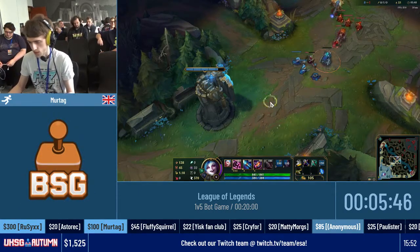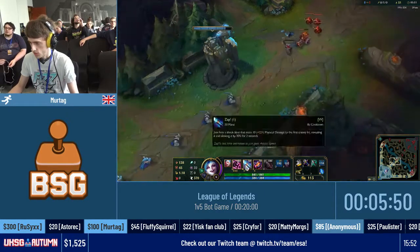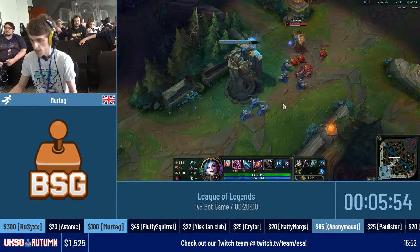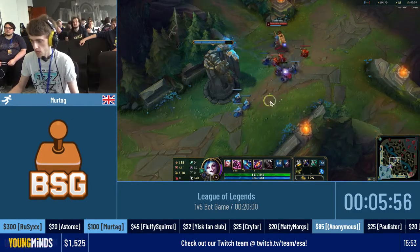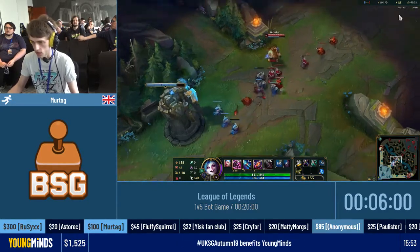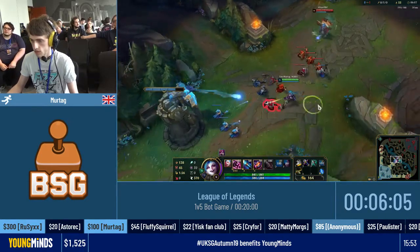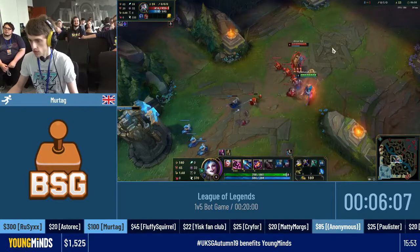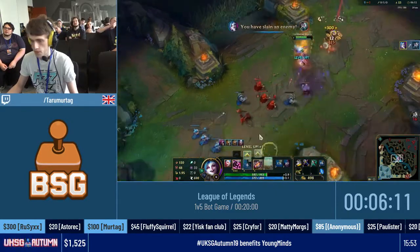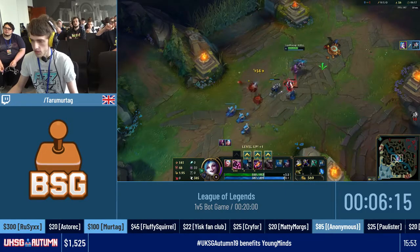Now we're going to start going into the mid lane and start moving towards ending the game. We're still not strong enough to be able to fight, because once we get into their base they will group up as a five. So we basically need to be able to one versus five them — we need to be really strong to do that. And the way we're going to do that is getting Infinity Edge. Zillion — he does have his ult. It's basically RNG if he uses it to save himself or not. It's about a 30-40% chance every single time we fight him.